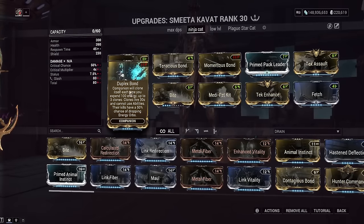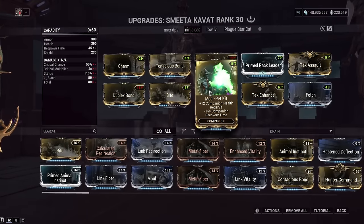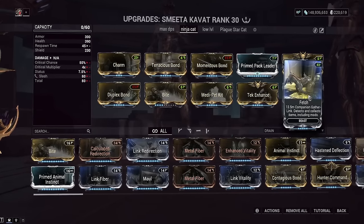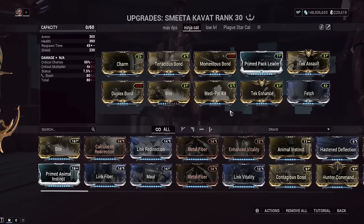The energy orbs from Count Kirby killing stuff will literally never happen — not that we really need energy orbs on this build anyway because we have so much energy. Many Pet in case it dies will take less time to respawn, Tek Enhance for a longer cat buff, and Fetch to absorb loot faster. So that's going to be the Ninja Cat build — we have Venari and we have Count Kirby.